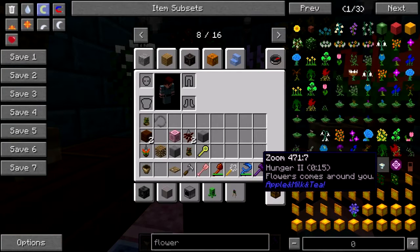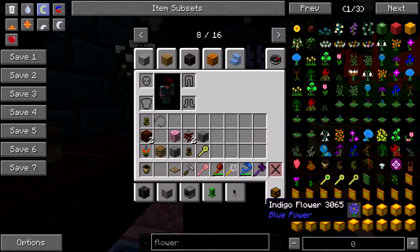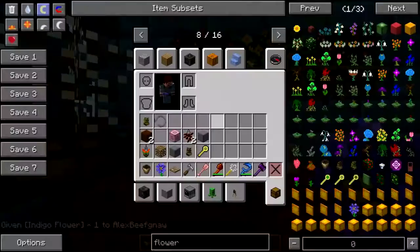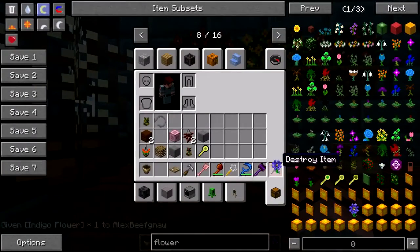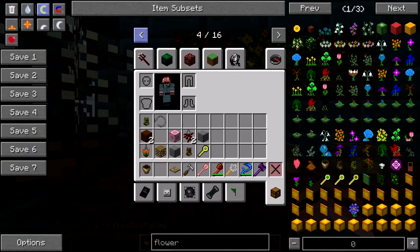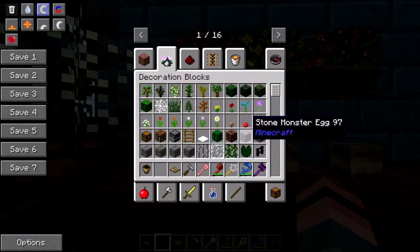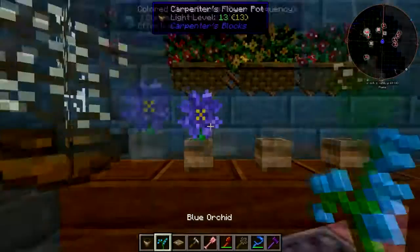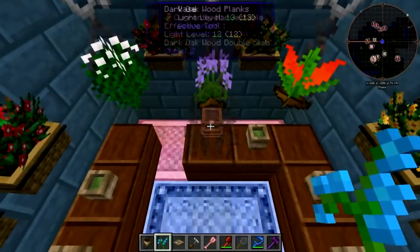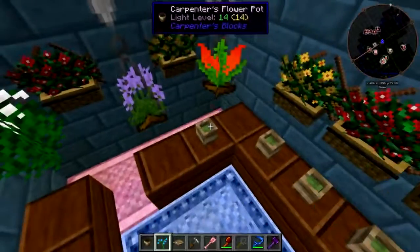Flowers come around you. Okie dokie. Beautiful. Give me a vanilla flower of some kind. Blue orchid. There we go. Nope — flower no-going vase. It's fine. We'll put you right there.